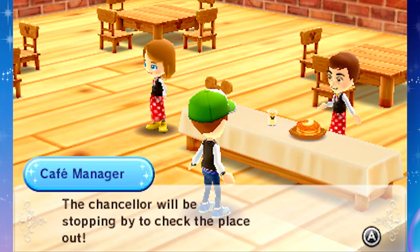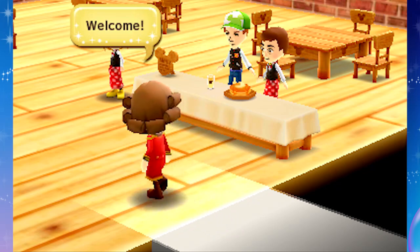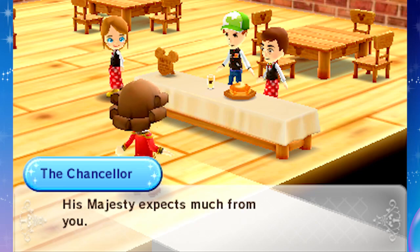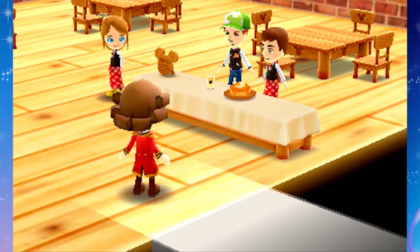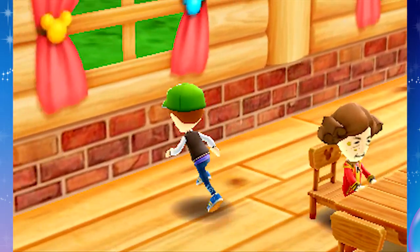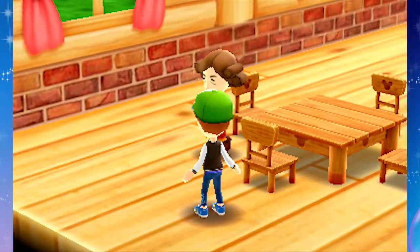The Chancellor will be stopping by to check this place out. Even though we're not officially open yet, the Chancellor will be our very first customer. Under your ownership, Adam, there is little doubt this cafe will soon gain worldwide attention. Give me pancakes to stuff my face - a stack of flapjacks, my good man! Here is your pink happiness smoothie and pancake. He ate really quick, and I got some coins for that.